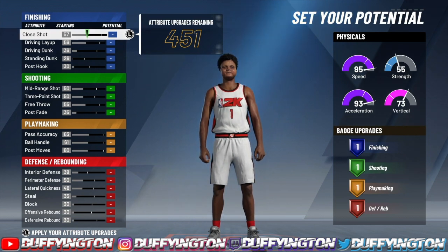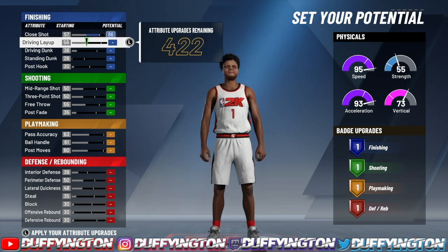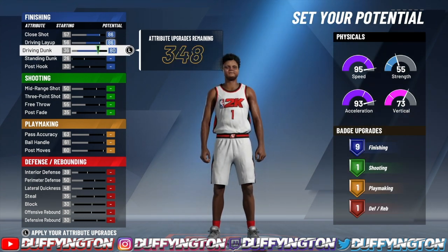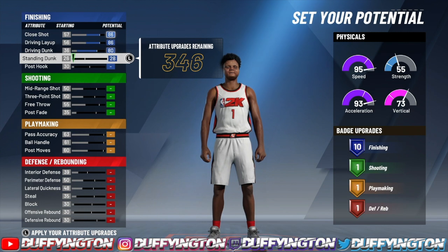Now right here, y'all already know what to do. If y'all need to skip through the video or slow it down, feel free to pick and choose. For your close shot, you wanna max it out at an 86. Your driving layup, max it out at an 86. Your dunk, you wanna max it out at an 80. And then your standing dunk, you wanna bring that up to a 28, and that will leave you with 10 finishing badges.